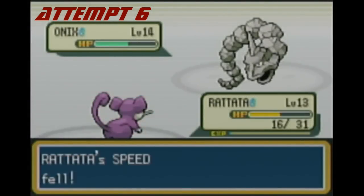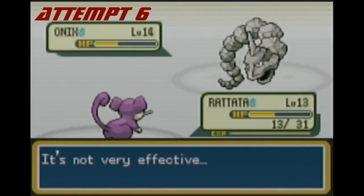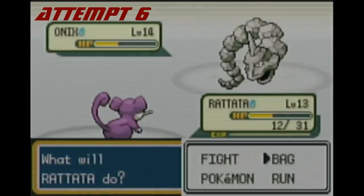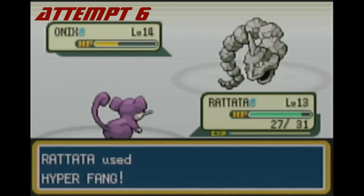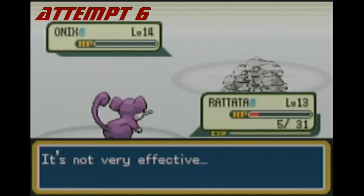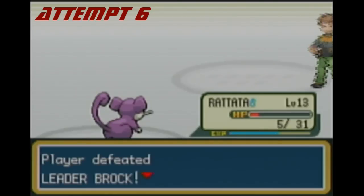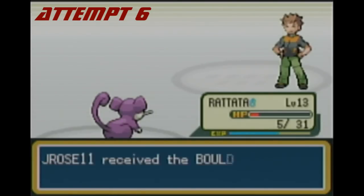I basically had to hope Onix didn't use Rock Tomb — but then it used Bind instead, which does very little damage and has a high miss chance. I healed, it missed Rock Tomb, and I still had 19 health. I was able to finish it off. Six attempts — we finally beat Brock! Take that, Brock, and your stupid Rock Pokémon! Oh my goodness, that took a really long time. And I get a TM I don't even get to use.